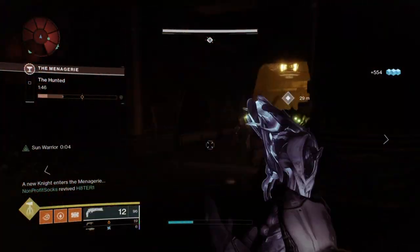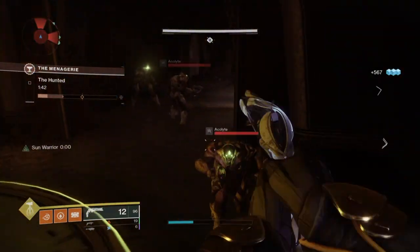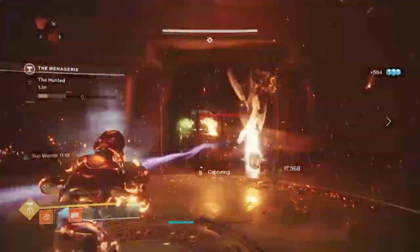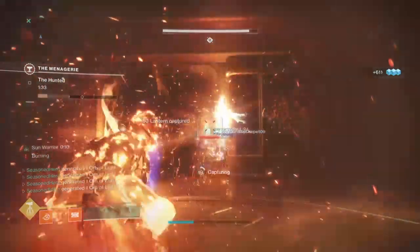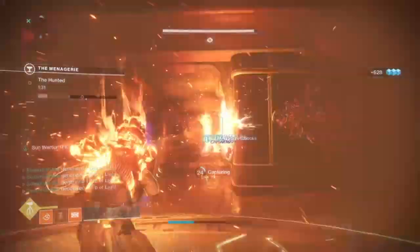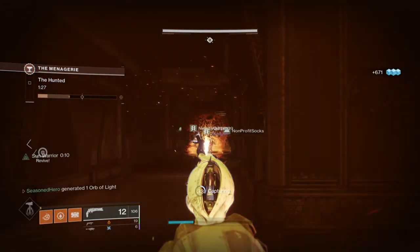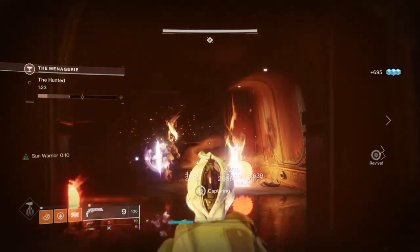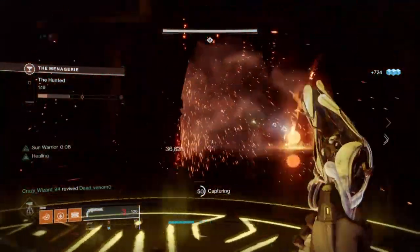Remember, that's just half the build working as intended. The Warmind Cells are another beast — a build within a build — effective for causing mass extinction to general mobs in the area. Mods such as Enhanced Ashes to Assets also play favourably when going to town with your super, which now lasts twice as long. The amount of sunspots you create means you can move around freely instead of wasting super energy staying in one spot.